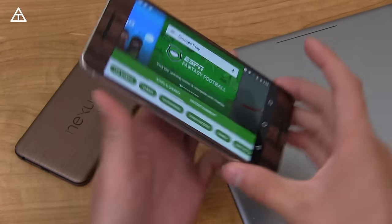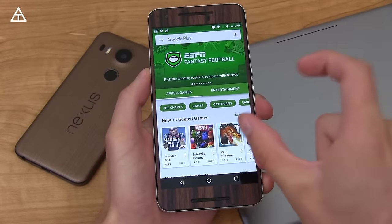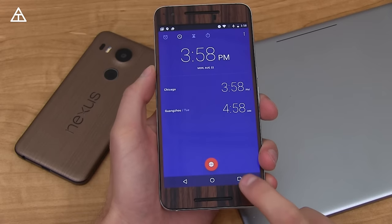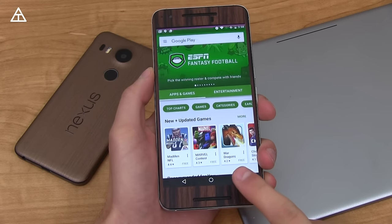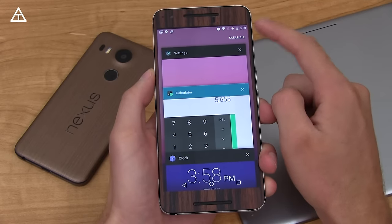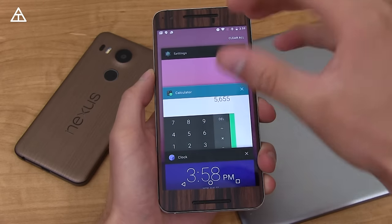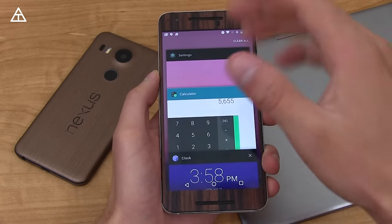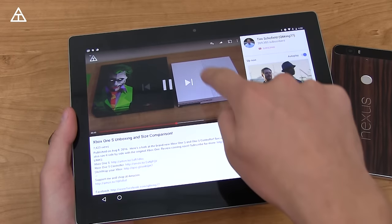Pressing and holding the recent apps button again re-enters multi-window, so that toggle works great. Another function of the recent apps I really like is an alt-tab style feature — press the recent apps button once then press it again, and it switches you to the previous app, so you can quickly swap between your two most recent apps. Also in the recent apps tray, there's now a 'clear all' button at the very top, and the tray won't be as cluttered since apps start to clear out as you stop using them.